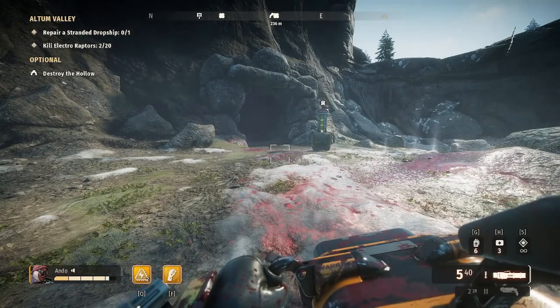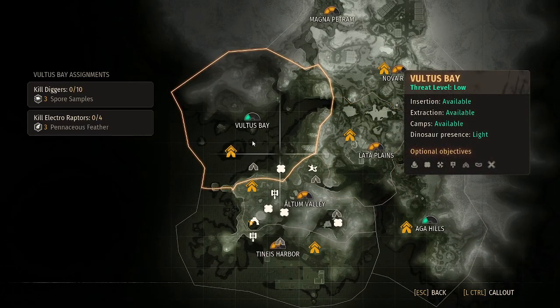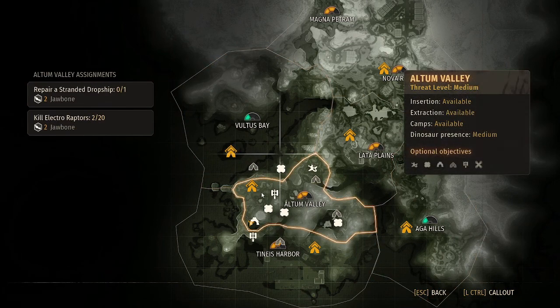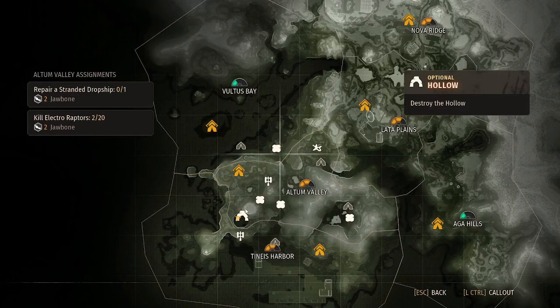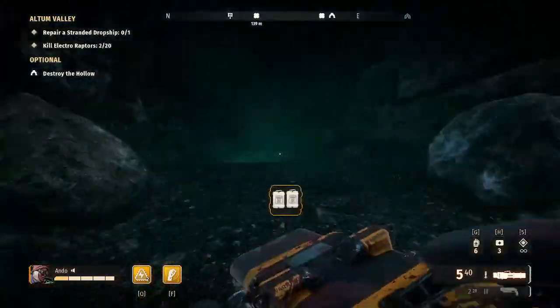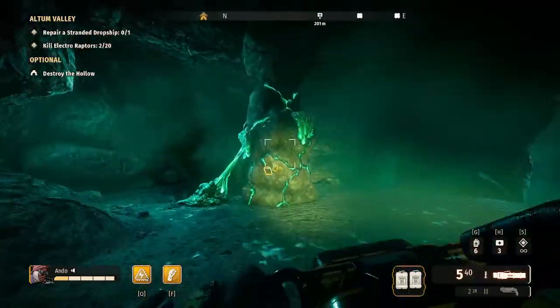Acid Raptors have a high chance of spawning at most extraction points. I've found over many hours that Voltus Bay Extraction has the most Acid Raptors spawn in. As for the Electros, they spawn in high numbers at Alton Valley Extraction. You can also find them in large numbers at the Hollows, which is where I'm at now. There are a lot of Yellow Zones at the moment, so Hollows are very good. I'm not going to bother showing Extraction farming at Voltus as it's very straightforward, but I'll quickly show you what you would do for farming the Hollow.